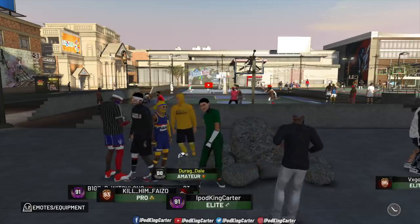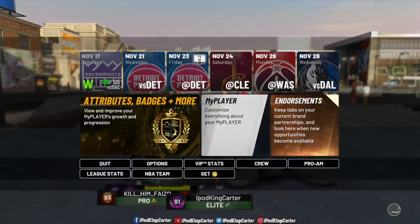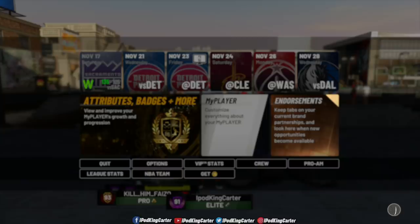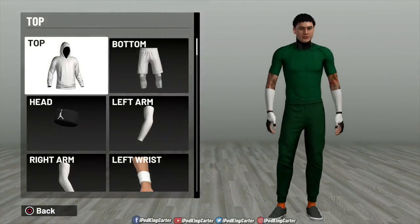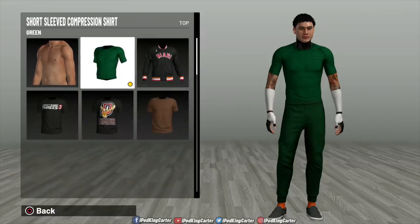The first place you want to go is your MyPlayer. Hit triangle on PS4 or Y on Xbox, go to your MyPlayer, and make sure you've purchased anything you may need. Sometimes people go to the store and realize something is missing or they think the game is glitched — so just make sure you have everything before you start.